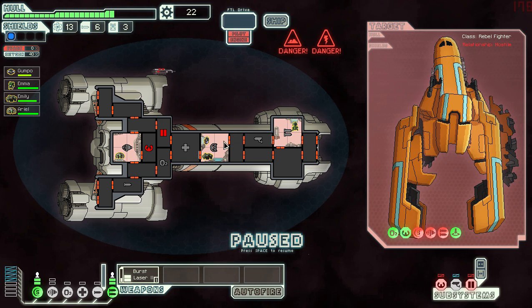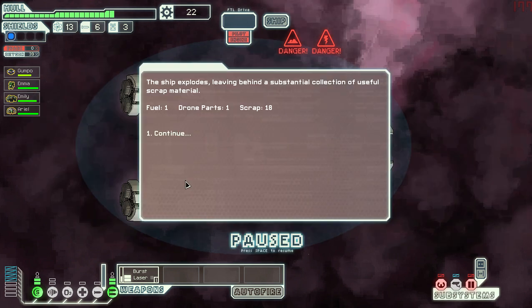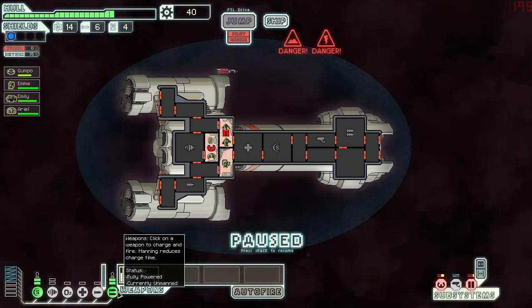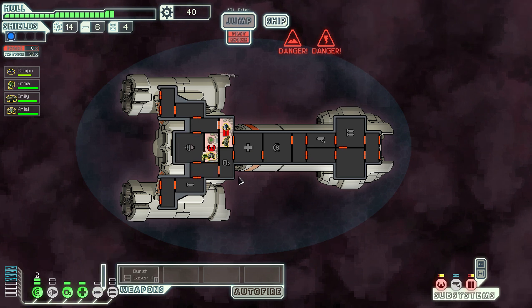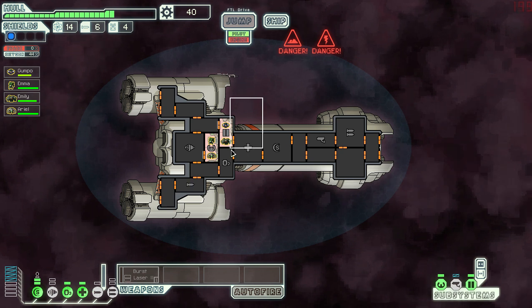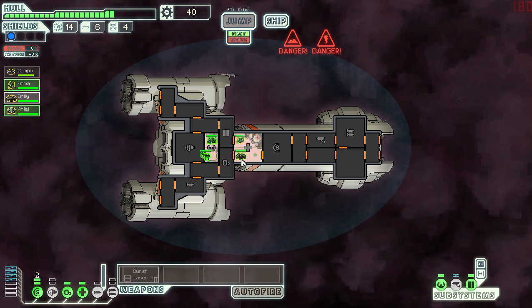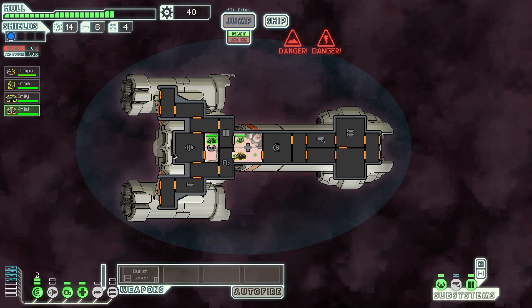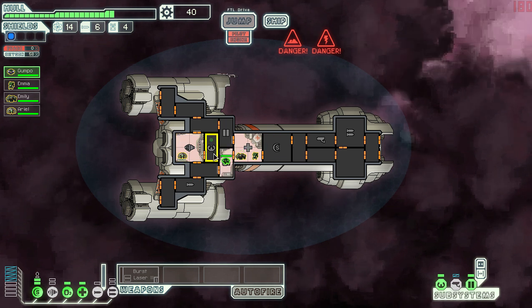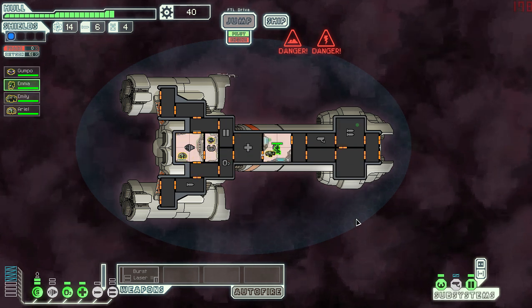We don't have power for the oxygen system — that's the problem. Let's get that back online, and also get the med bay back online since some people have taken damage. We need oxygen — funny how that works. Everyone gets repositioned: Ariel in the engine room, Gumpo back to piloting, Emily to shields, Emma back to weapons. I'm going to wait for the oxygen to fill higher before we jump, and we also need power to the engines to charge the FTL drive.